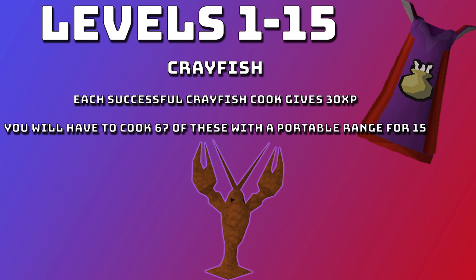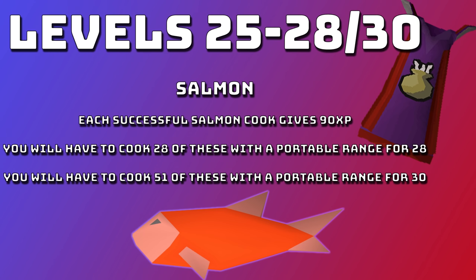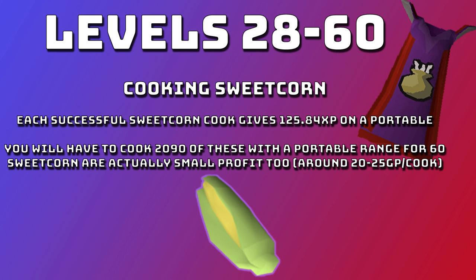Into the leveling: levels 1 to 15 you want to cook crayfish. Each successful cook gives 30 XP and you'll need to cook 67 with a portable range for level 15. From levels 15 to 25 cook trout, which gives 70 XP each — cook 65 with a portable range for level 25. Next, cook salmon from levels 25 to 28 or 30, your choice. Each successful salmon cook is 90 XP; you need 28 for level 28, or 51 for level 30.